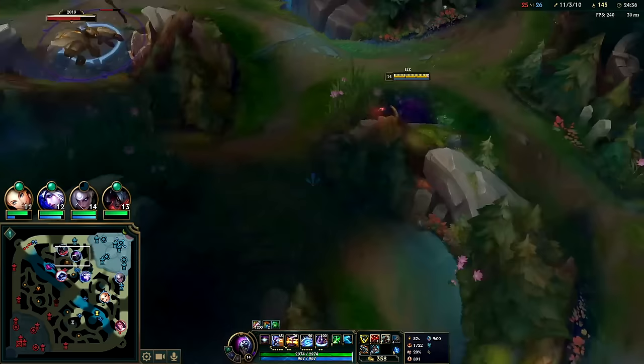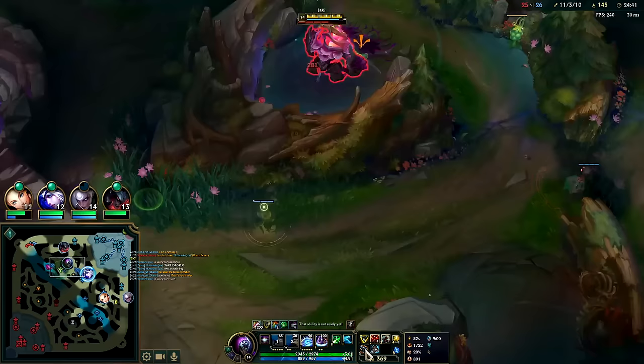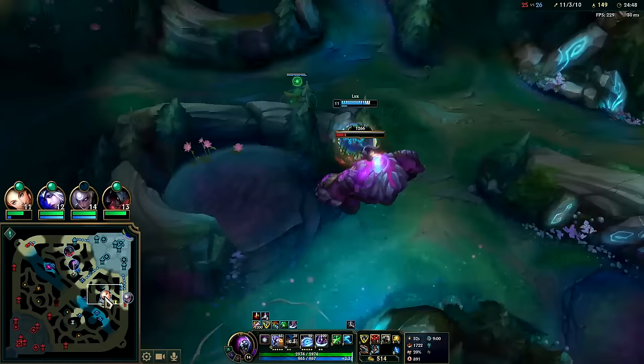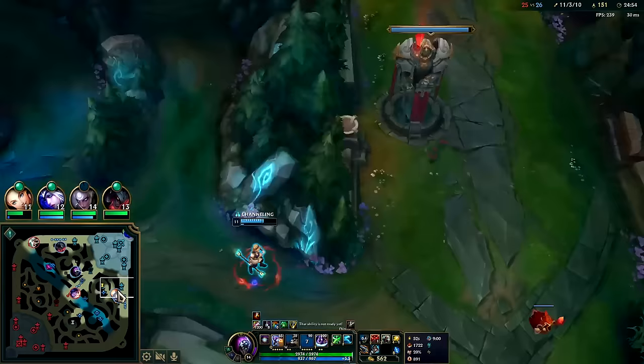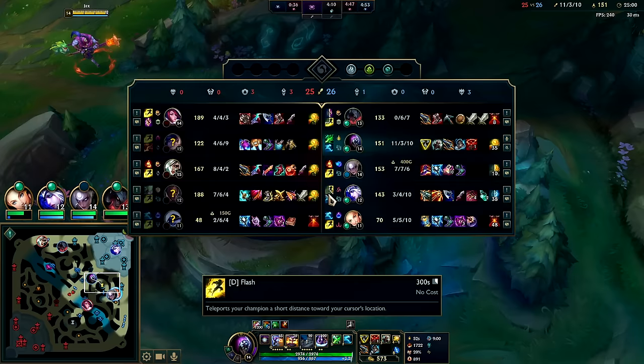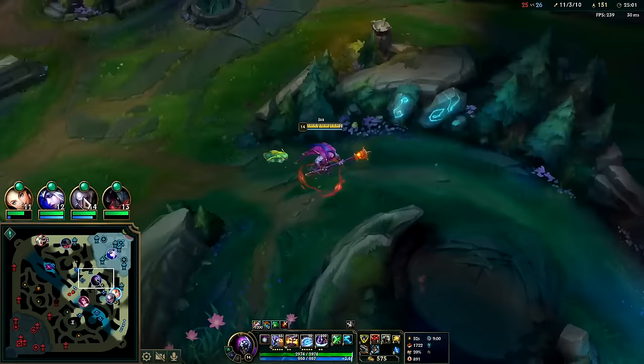My ghost is up - we just keep playing the dragon win condition, get Draxol, win the game. We need a ward here. Lux is taking blue, Aatrox is taking krugs. And that's why you don't try to take a buff without smite - you can just leash it for the enemies. Now the enemy got five blue buffs since it's past the 20-minute mark and we get zero.